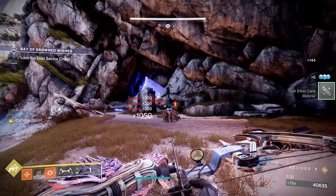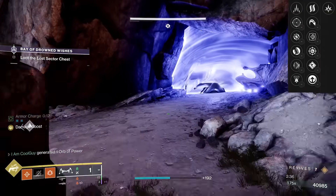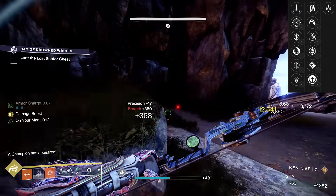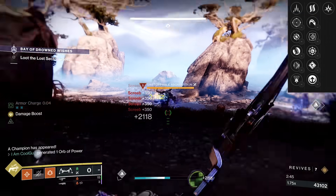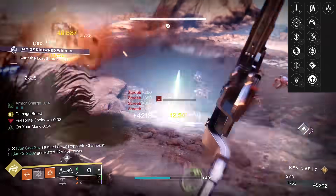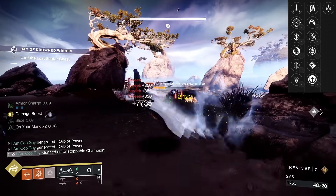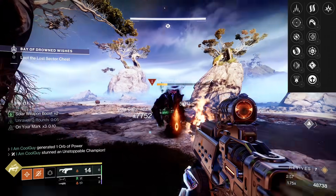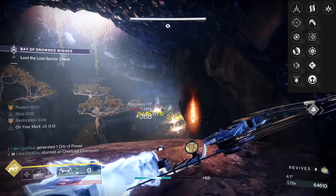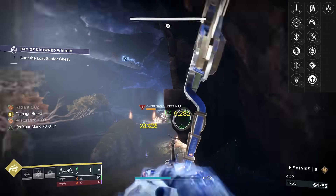This is where player preference comes in. In the third column we have Slice, Keep Away, Enlightened Action, Hipfire Grip, Archer's Tempo, and Explosive Head. The final column has Hatchling, High Ground, Offhand Strike, Precision Instrument, Successful Warm-Up, and Collective Action. Hatchling is a big draw to this weapon and I love the utility of Slice. Something like Archer's Tempo into Hatchling will also be really good — decreased draw time after precision hits, then get Hatchling going. There's also an interesting interaction with Explosive Head and Precision Instrument that I believe doubles up your hits, though only half gets the Precision Instrument buff.